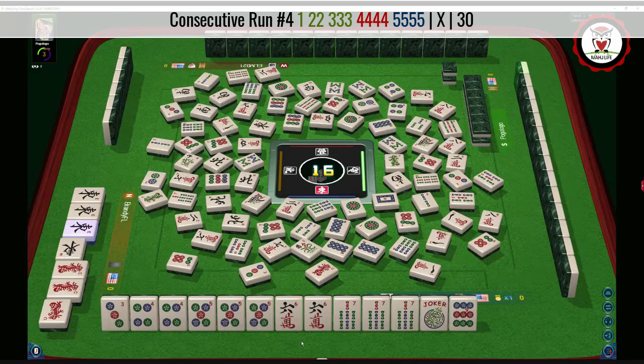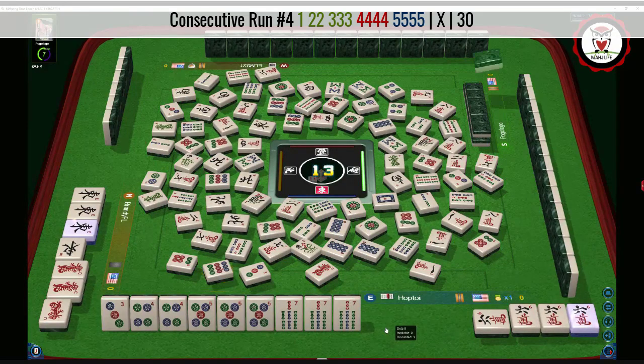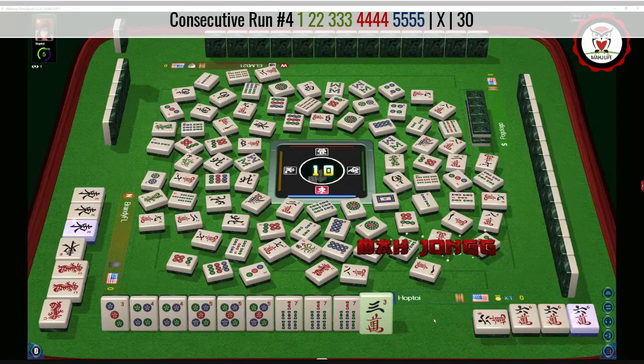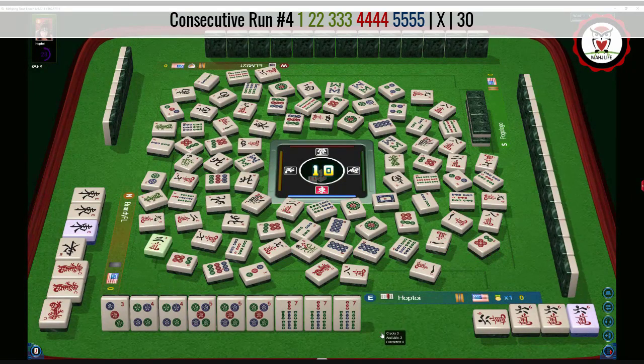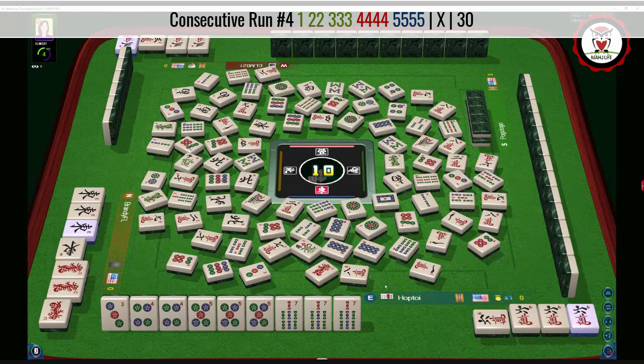Seven characters. Green dragon. Our hand is still viable. Six characters — let's go ahead and kong. Nine dots. Now we're ready on a joker. It would be really nice to draw that six, or we could draw another joker from the wall. When you play a marathon, the game will test you. That is not mahjong for us. Three characters — kong. Let's see: that is available too. Three bamboos — there is a three crack, hopefully, in the wall. Two dots.